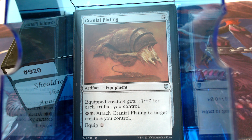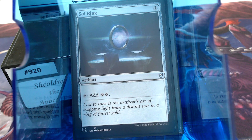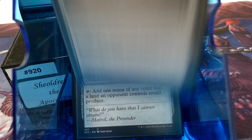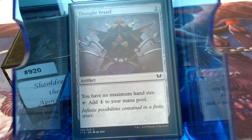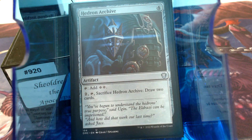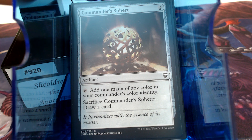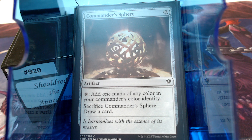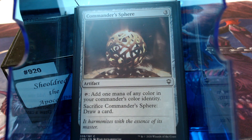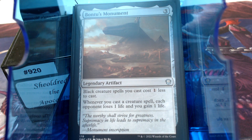Let's get into our ramp. Of course in Mono Black we're going to have Dark Ritual, Sol Ring, Fellwar Stone, and Thought Vessel — because we're going to be drawing some cards. I ran the Mind Stone trilogy: artifacts you can sacrifice to draw cards later. Mind Stone at 2, Hedron Archive at 4, Dreamstone Hedron at 6. Commander's Sphere is an honorary part of that group. We also have Decanter of Endless Water, Charcoal Diamond, and Bantha's Monument.